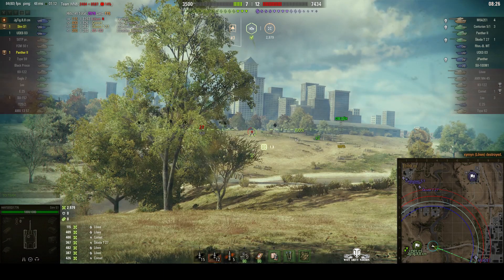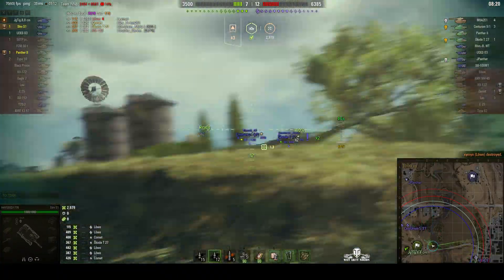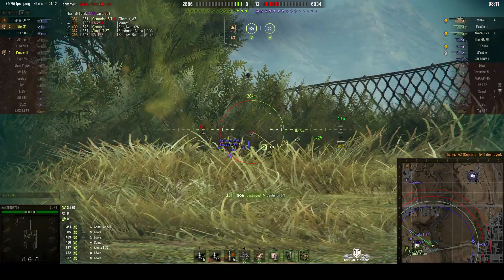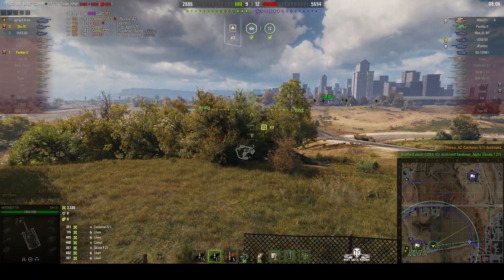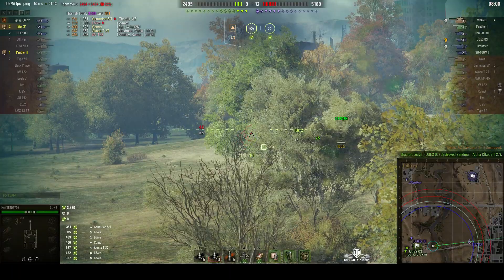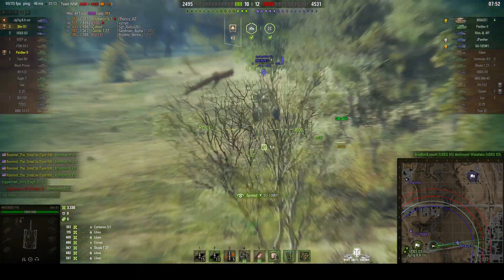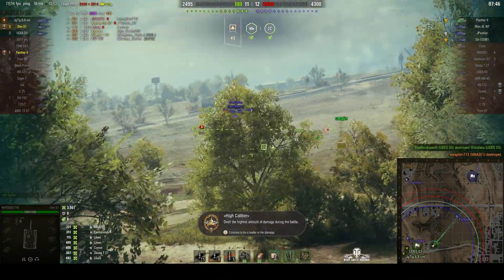We still can't see that Mutant. The Skoda T27 is coming in from the north alongside a Centurion 5-1. Turning around and a nice round into the Centurion finishes him off. The Skoda T27 is a one-shot but the Mutant comes into view so we're going to have to deal with him. That was a snapshot. The UDES and the Jagdtiger 88 have moved up and taken out the enemy UDES. Here comes the Mutant — and he's gone. That's the third kill for Hayseed.